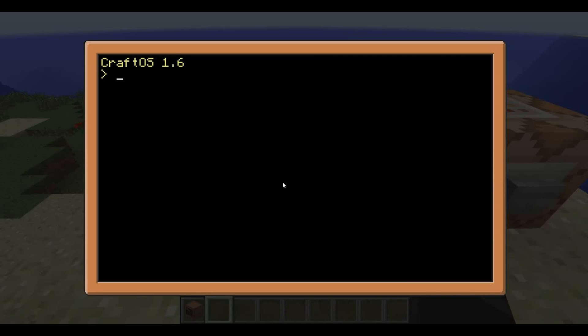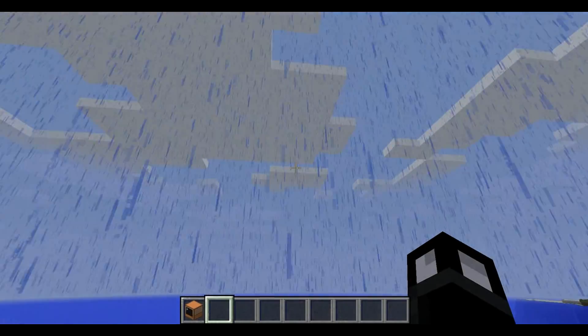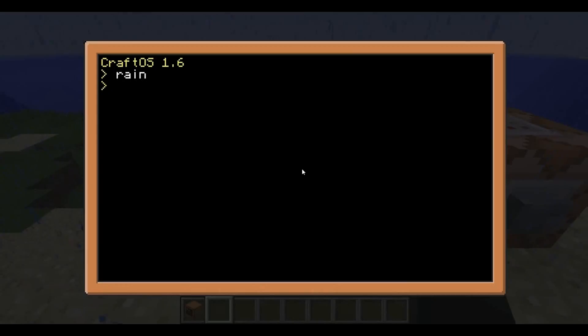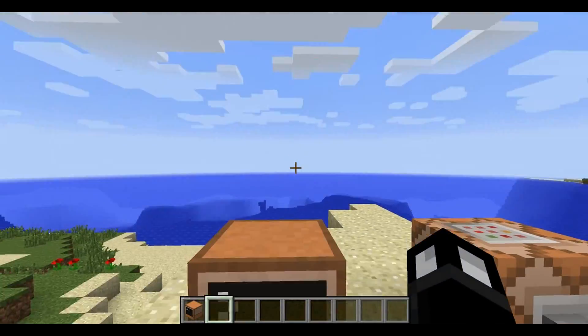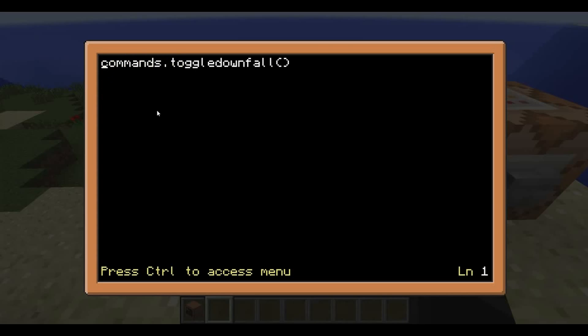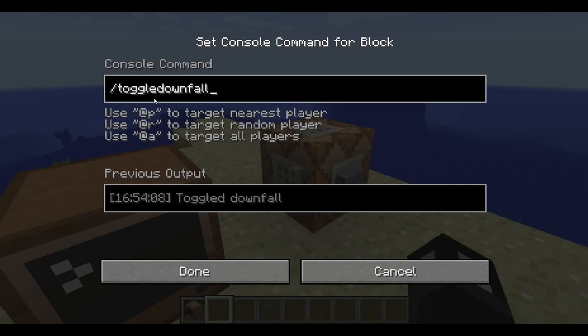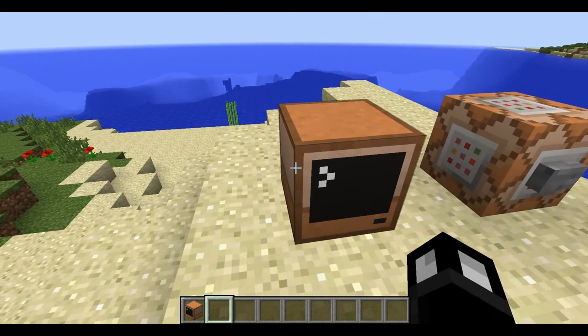We can do that from a computer as well. I wrote a little program called rain, and look at that - it's starting to rain, getting all dark and stormy. And we can turn the rain off again using that program. If we edit rain, we can see the command: it's commands.toggleDownfall. Toggle downfall looks familiar - we've seen it as slash toggle downfall in the console. Basically, there's a new commands API which is exclusive to these Command Computers.